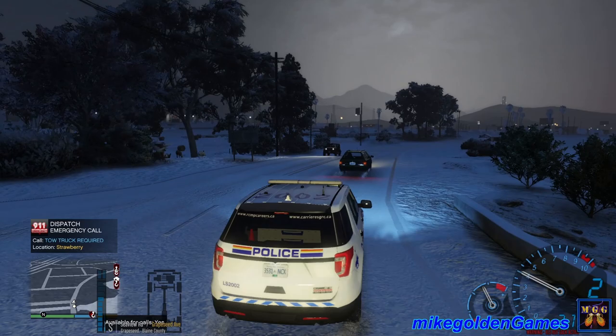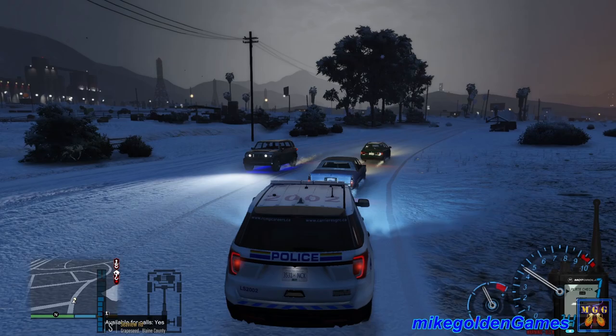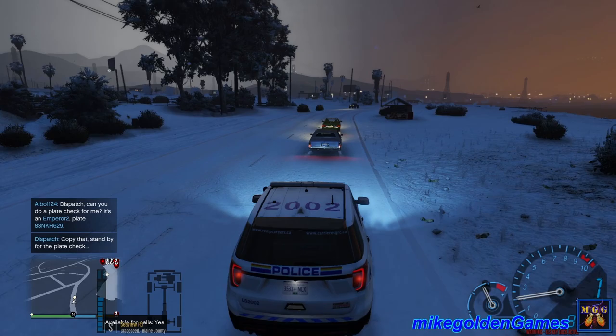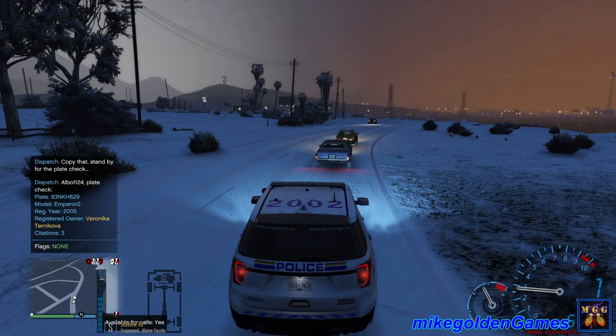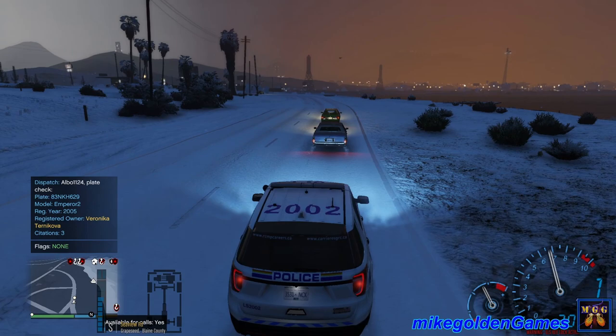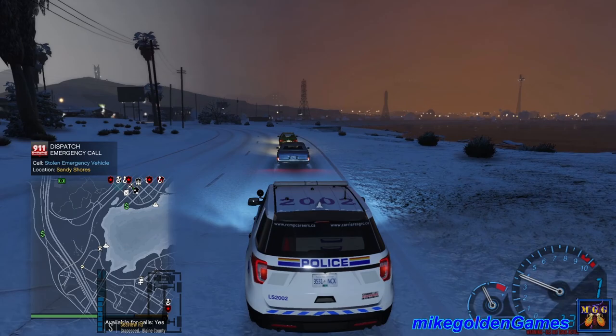What's going on behind us here? We're gonna pull off the road. Let's get a plate check on this vehicle — Emperor 2, license eight three Nora King Henry six two nine. Veronica Turner, no citations, no flags. We're good unless they do something stupid. It's a beautiful night out though — look at the lighting, that is awesome. Stolen emergency vehicle — copy that, it's the sheriff.